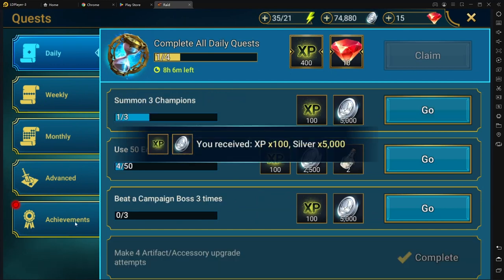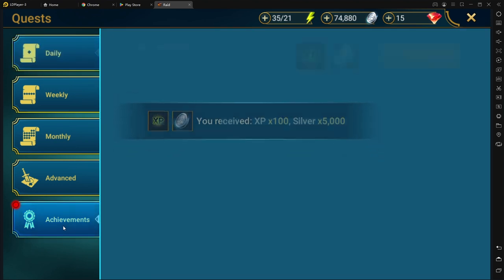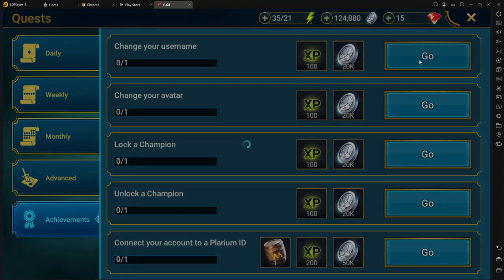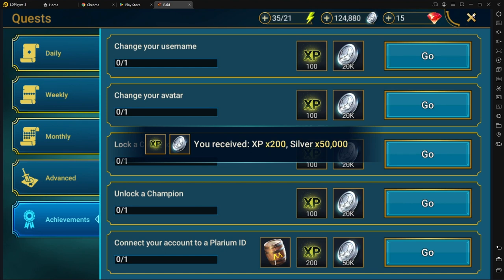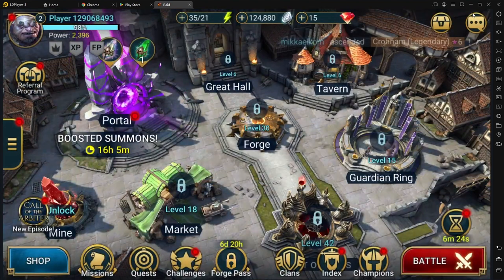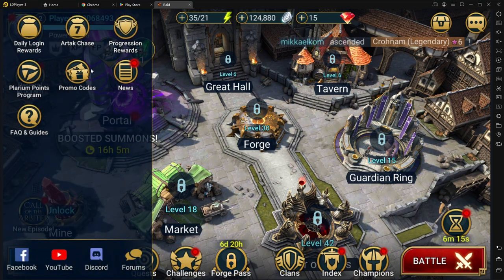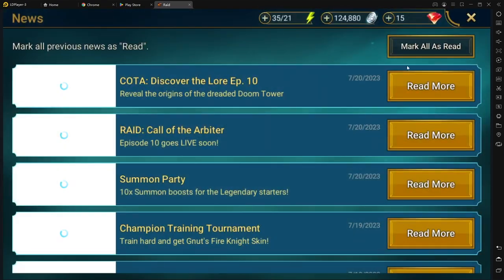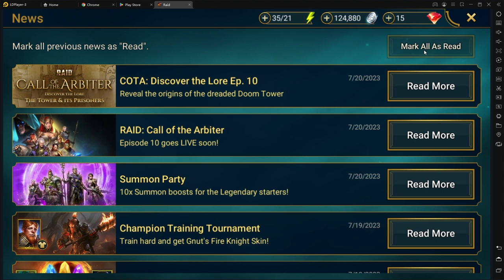When you choose your champion, as an advice, you should get Kael. The reason for that is he is actually the best starter champion. He's also a poisoner, and that's going to help you a lot to actually get to the endgame with him. I would say he can be used in endgame, but he's pretty much going to start getting weaker by then. You're going to have a lot better champions by that point, but he's still one of the best champions.